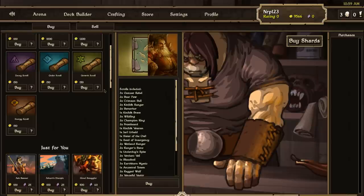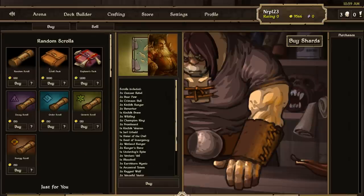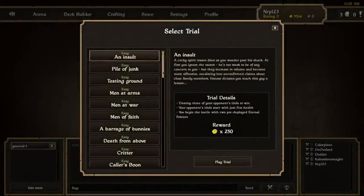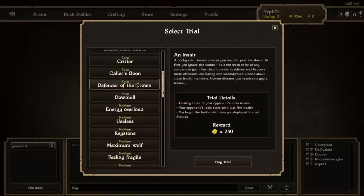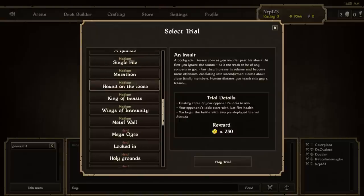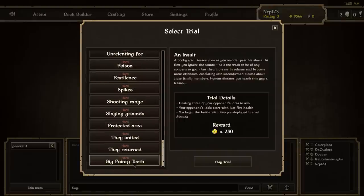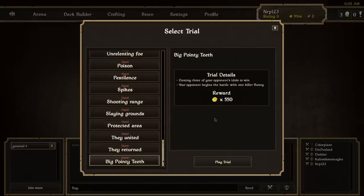In random Scroll Packs and other packs, you now have a very small chance of getting an upgraded Tier 2 or Tier 3 Scroll, and those have more uses now than before — I'll get to that in a bit. There are also 13 new Trials: two more Easy ones, four more Medium ones, and seven more Hard Trials. These will provide more ways to get Gold and are a nice challenge for more experienced players.